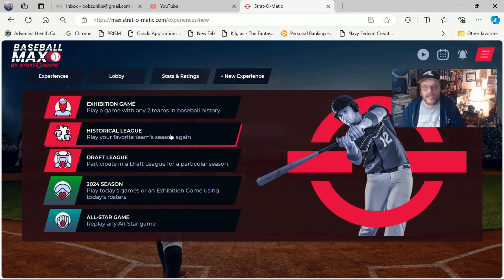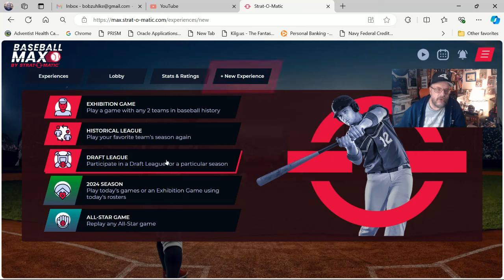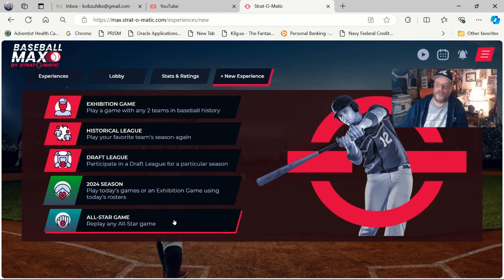Here you can do a historical league — I can replay a White Sox season from the past, say 2005 or 1983. You can do a draft league, participate in a draft league. You can do the 2024 season playing today's games, or an exhibition game using today's rosters, which would be kind of cool. It does some other things the computer game can't do, in addition to being able to play any season with any teams without having to buy them. And you can replay any all-star game.